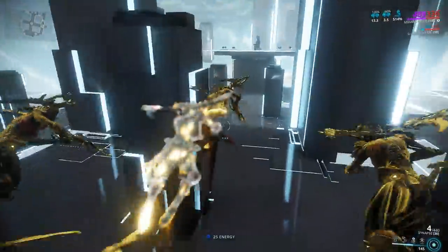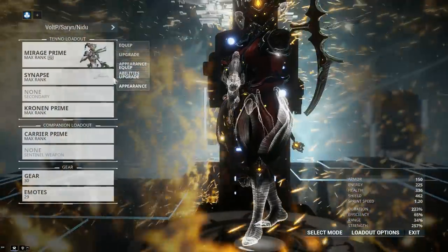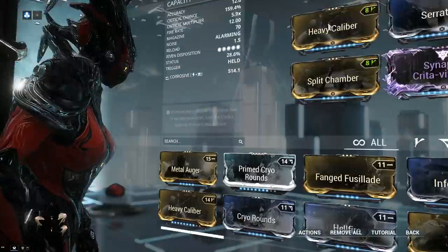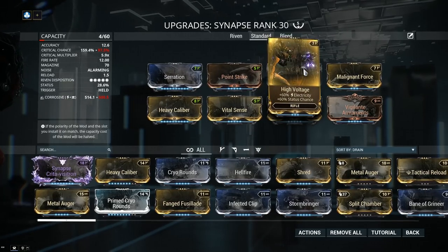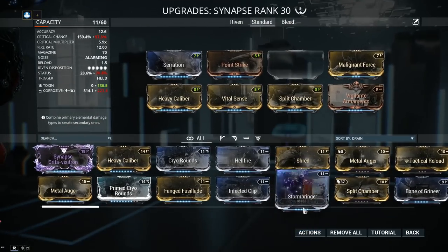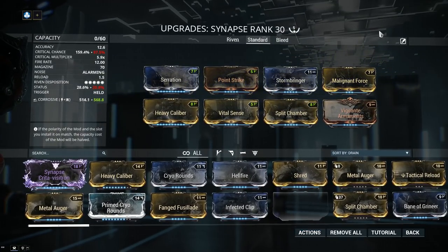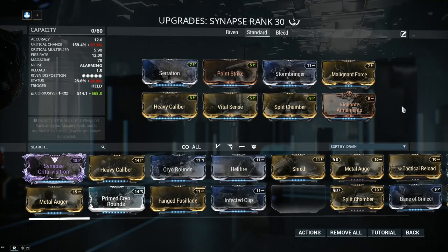I highly recommend the Synapse — it is a beast weapon and the base build is not expensive at all. You might need 4–5 Forma. None of these mods are expensive — if you don't have High Voltage, forget about it and use the 90% electricity mod, Stormbringer. And if you feel strongly about Hammershot, by all means go for it — the difference will be minute.